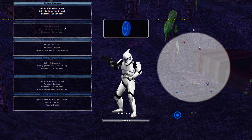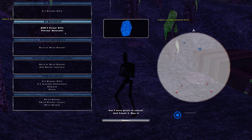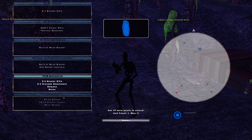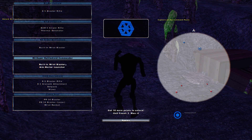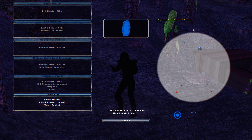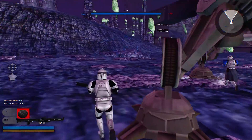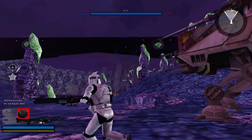On the Republic side, we have an array of Phase 1 Troopers as well as Mace Windu. And on the droid side, we have an array of droids, including some interesting ones like the Super Battle Droid Commander, an OOM Battle Droid, and I guess their hero — Sidon Prax. I have no idea who that is, but I guess we're going to figure that out. I'm going to spawn in and just take a look at this.